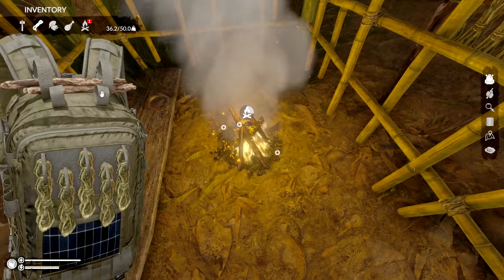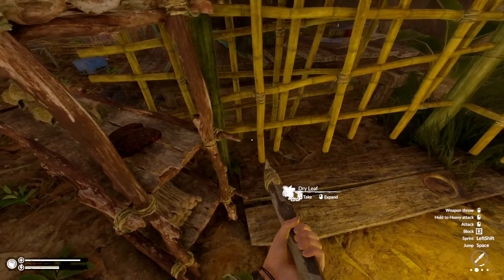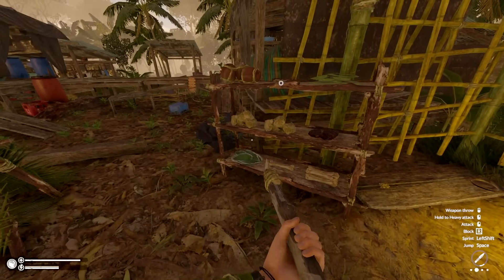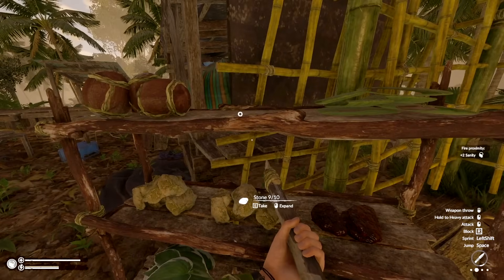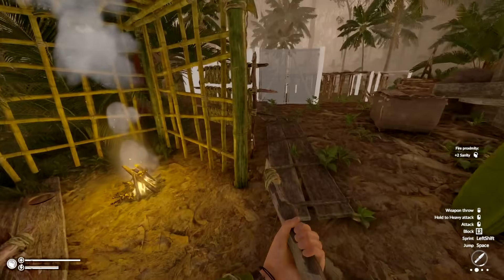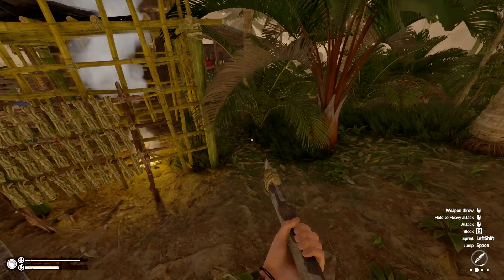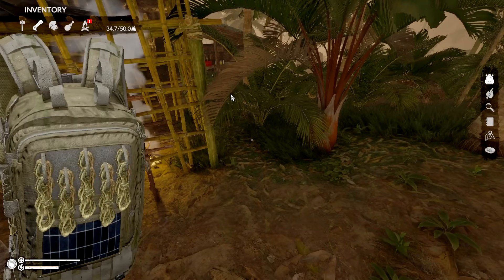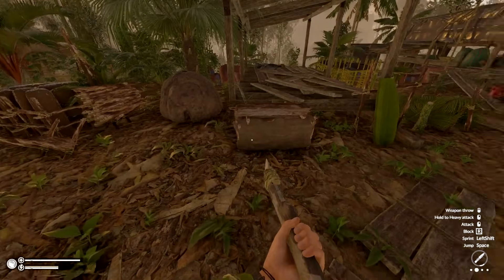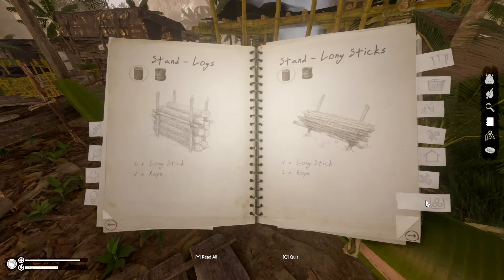We can drop in some sticks too. There we go — grab all three of those to keep us nice and warm. I don't know if I should get some sleep early or do some work. Probably should do some work. My storage rack is there — maybe I could make another one right here so we have enough as we gather more.